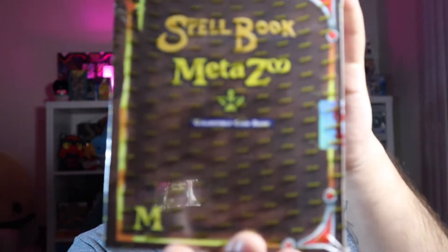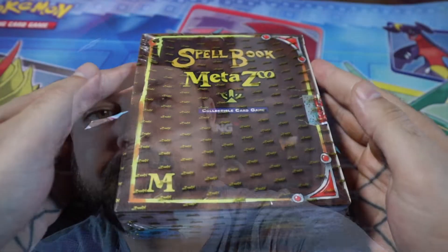I was able to get a hold of some product. I have a spell book that we're going to be opening up today — it comes with about 10 booster packs, a promo card, a metallic coin, sleeves, a map of where all the cryptids are. Cryptids are the theme of this first set — it's based off cryptids, like folklore: Mothman, Bigfoot, all that good stuff. Not much else to say, let's just crack this open and talk about MetaZoo.